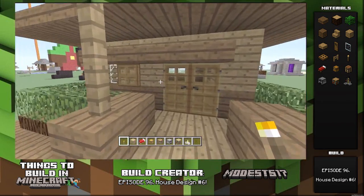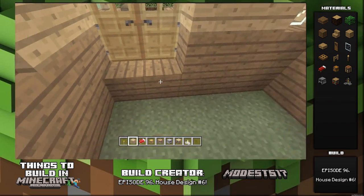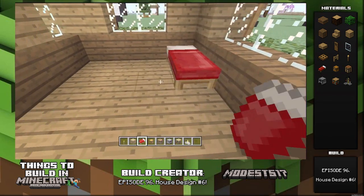Next, take a torch, go like that and light it up. Then take some oak wood planks and fill in your floor. Add in your bed, your chest, your workbench — all that good stuff. And that'll pretty much be it for the house.